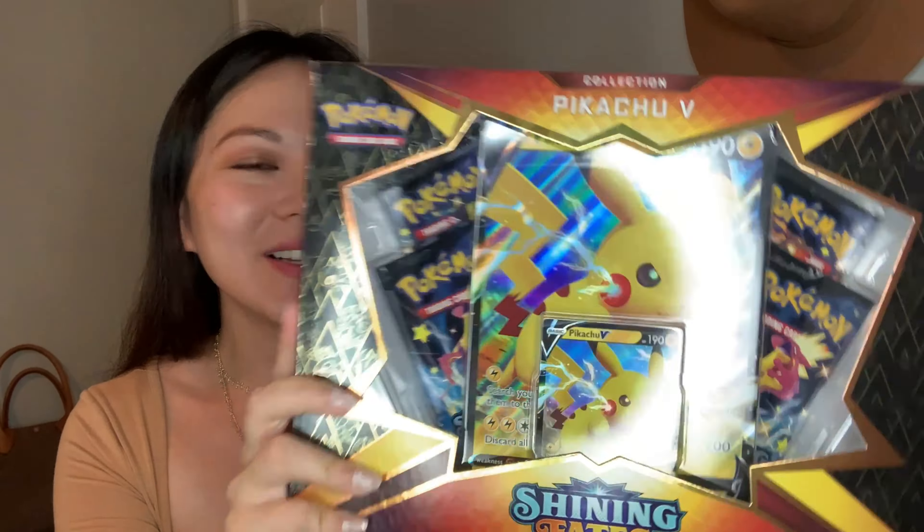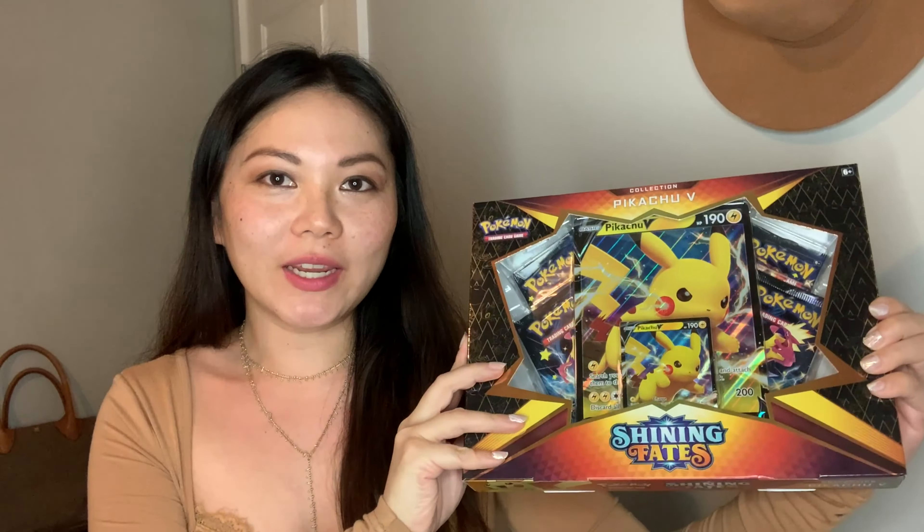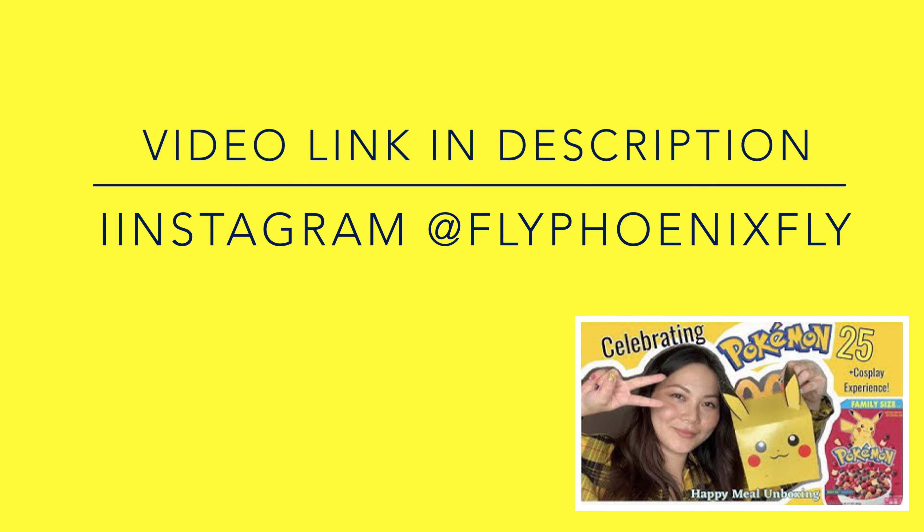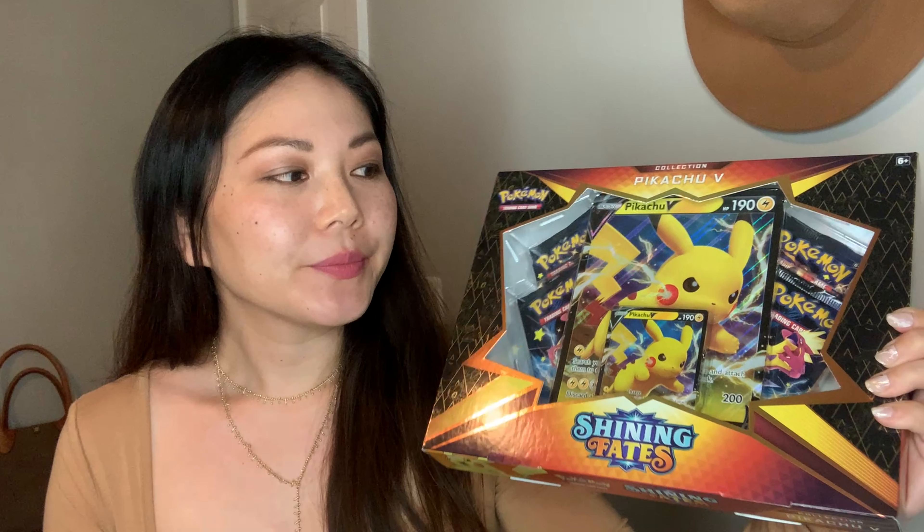I'm turning red from laughing so hard — how cool is this! It's the Shining Fates, lights a little bright here. We're gonna unpack all four booster packs. I'm back with another Pokémon unboxing. Those of you that have seen my last video, I went to McDonald's to get the Happy Meal — really nostalgic. Each Happy Meal came with four cards total: one shiny and three other random cards. I'll link that video below.